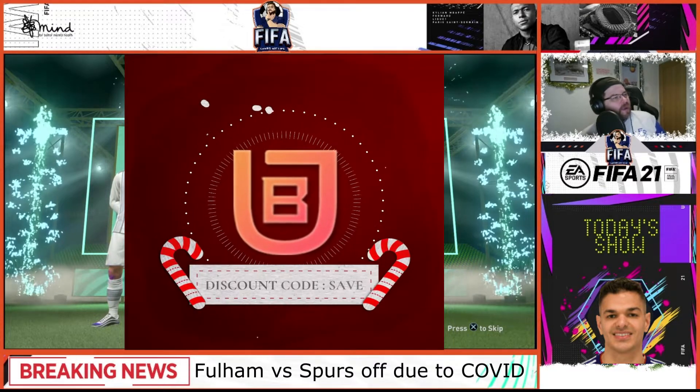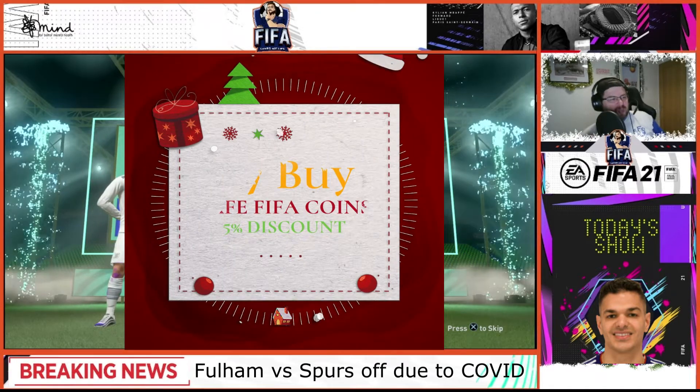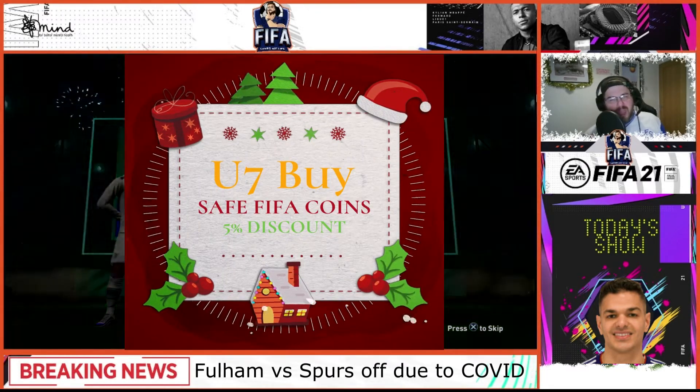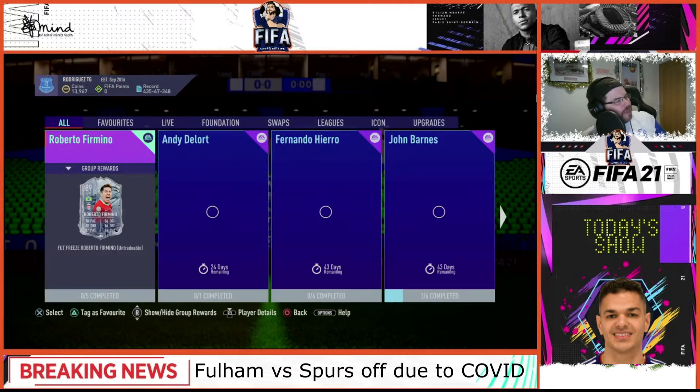U7Buy will guarantee safe coins for you. And if you use the code SAVE — that is S-A-V-E as in FIFA Save My Life — then you'll get another 5% off. There you go, guys. Can't say fairer than that.